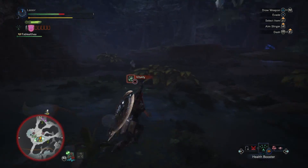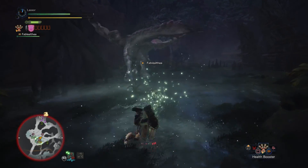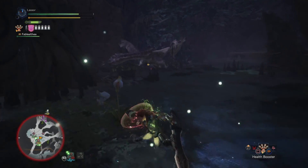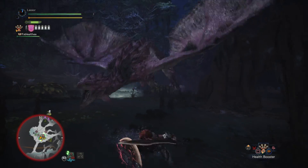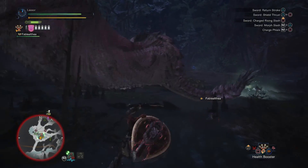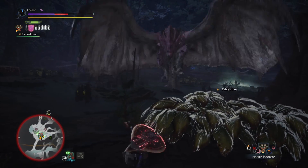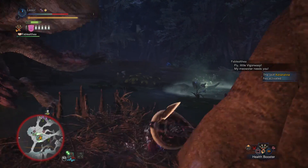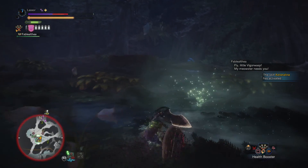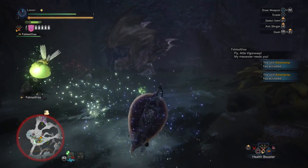Let's go ahead and use the health booster. You want some of this, pink Rathian? Why don't you stay right there for me? Nope, you're going to smack me in the face with your tail. Animal.